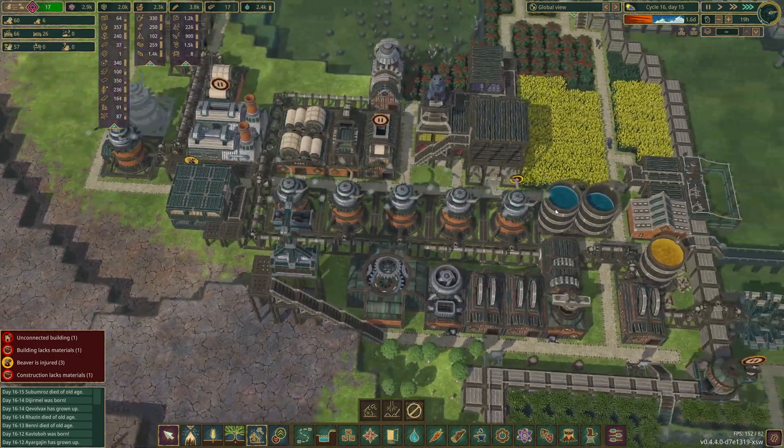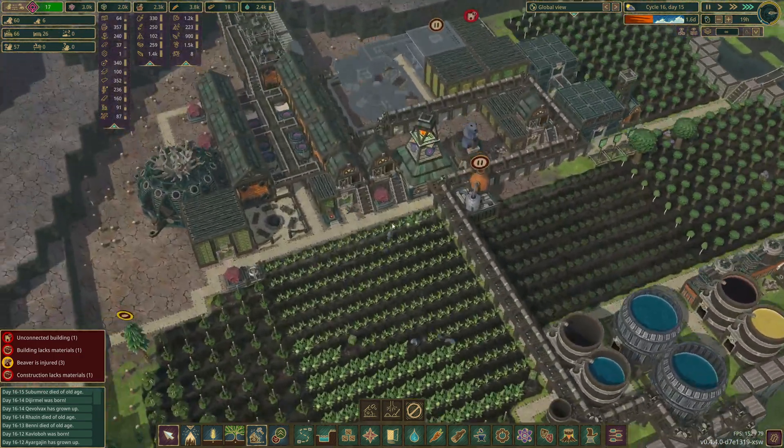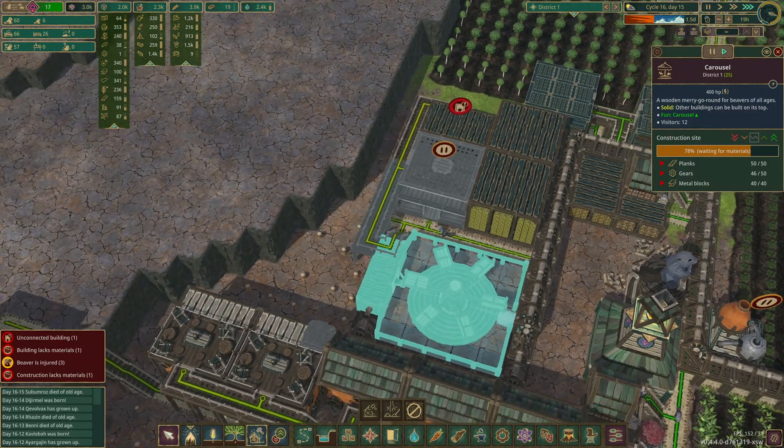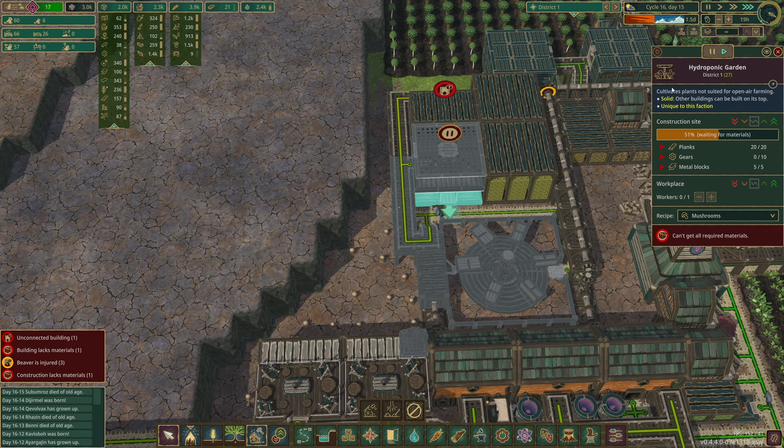We have 3k on this front. We've got our carousel finishing here - that just needs four more gears, and then we're getting into the hydroponic garden for our next big boost here. I want to try and get them over 20 real soon, and I think I want to have maybe some more barracks ready over this end as well. But we don't have the logs yet, so I'll chill on that. But we will be going down that avenue here.